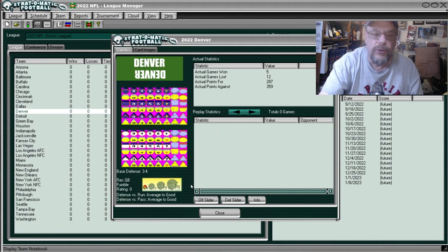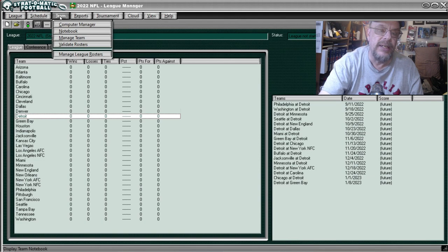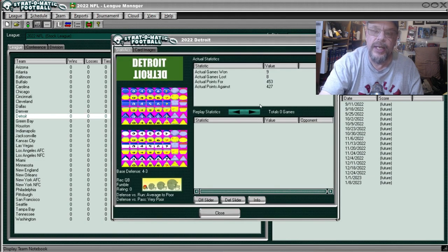Denver was apparently average to good against both the pass and the run. That brings us to the Detroit Lions — the upstart Detroit Lions — they were 9 and 8, scored 453 points, allowed 427. They were average to poor against the run and very poor against the pass.